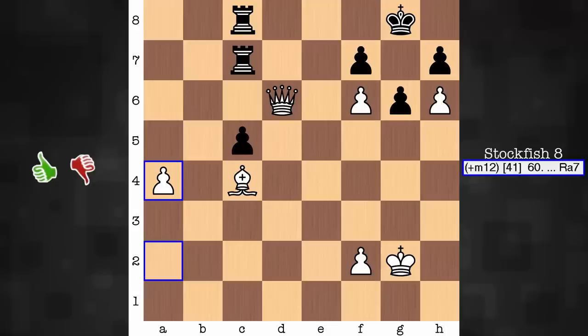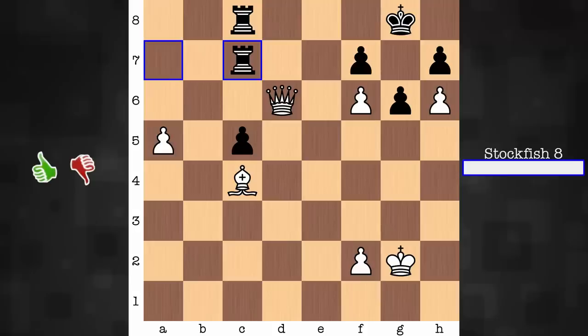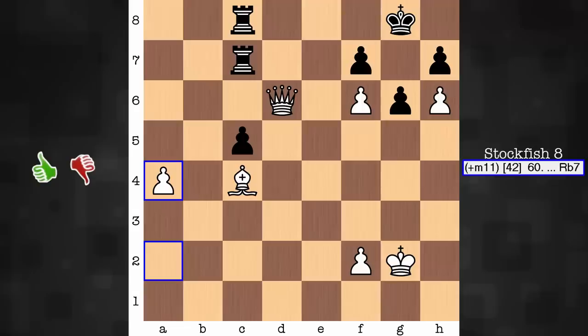After a4, Stockfish 8 resigns. The evaluation is off the charts - it's reading mate in 14, mate in 13, mate in 12, getting down to mate in 11. There's just nothing to do here for Stockfish. One of the rooks always has to watch out for the back rank, and another rook has to watch out for a sacrifice on f7. As an example, rook a7, a5 - if you take this pawn, there's a shot: chop, check, and checkmate. So plenty of different ways to proceed at this stage. But this is where Stockfish 8 resigns after move 60, a4. Stockfish, you underestimate the value of thorn pawns in proximity to your king.